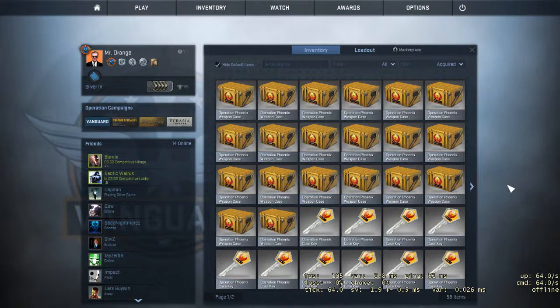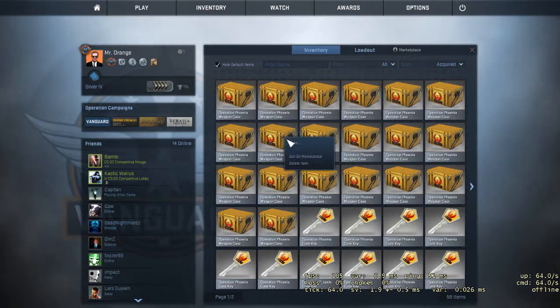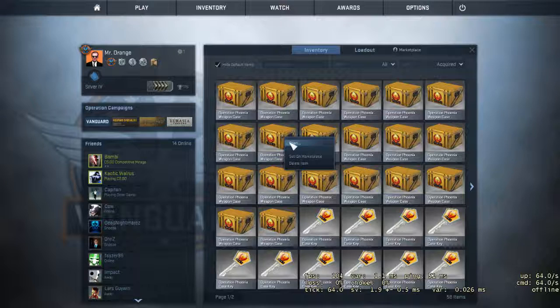So I got 20 more cases. Now I don't like the new Vanguard collection — I don't like the skins' looks, the price, or anything. Except for the missions and stuff. I got 20 Operation Phoenix cases here. I'm probably gonna regret this purchase, but I'm doing this for you, not me. I sold my knife and this is what I'm doing with it — I wanted to show you guys something.